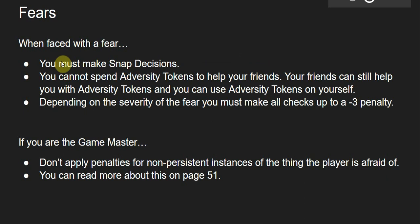When you're faced with fear — because fear is an integral part of character creation — you must make a snap decision. That's a decision that happens very quickly. During this time you cannot spend Adversity tokens to help your friends. However, your friends can still help you with Adversity tokens and you can still use Adversity tokens on yourself. Depending on the severity of the fear, you must make all checks up to a negative three penalty.